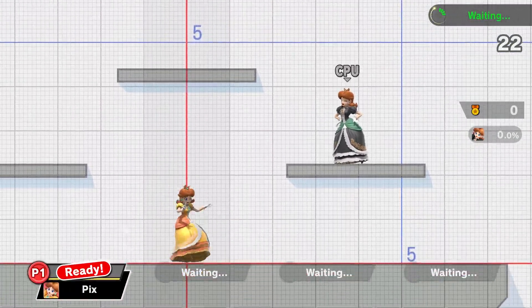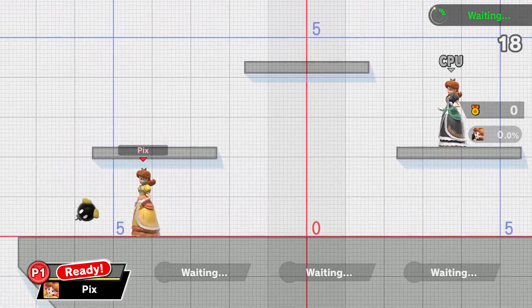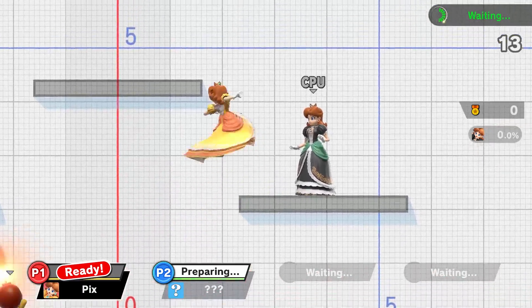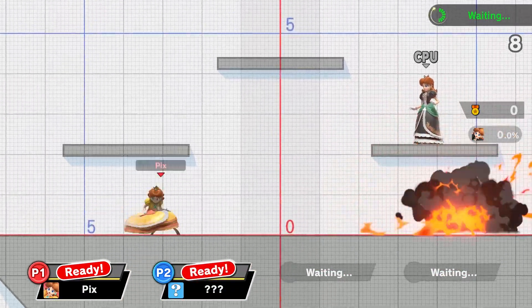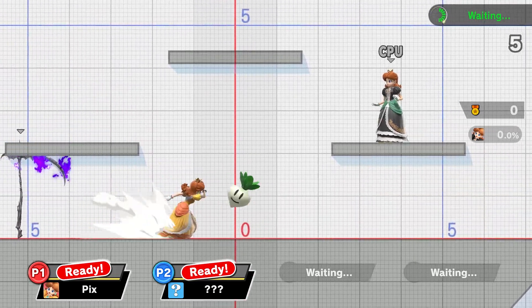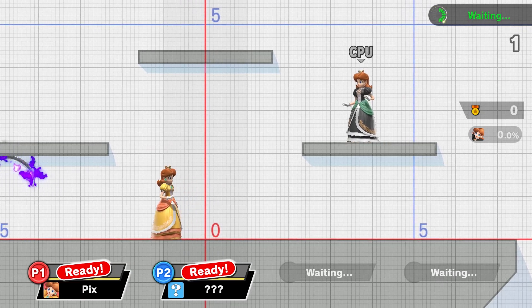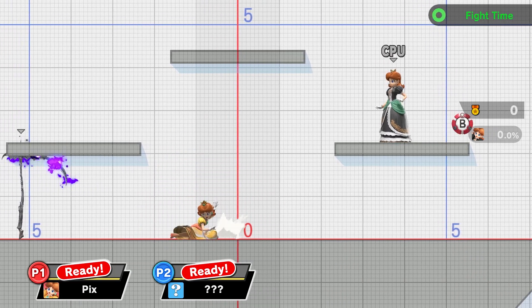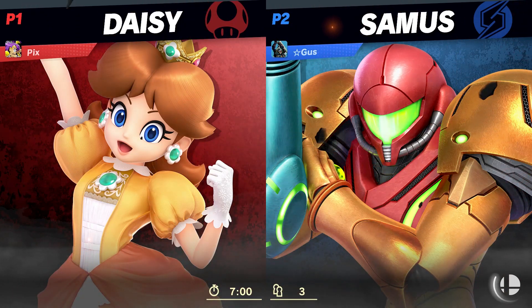So back in my Smash 4 days, there was a point where I wanted to main Peach because this character looks so cool when played correctly, with all of their very impressive movement options. I tried for the longest time to get some of their more technical stuff down, but I just fell out of practice because in Smash 4 I was making so many videos with so many characters. I think the Peach Engine takes a lot of dedication to really master. It's a very technical character. But alright, so Daisy.